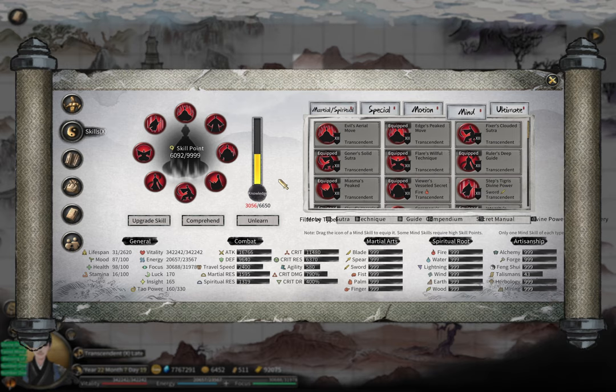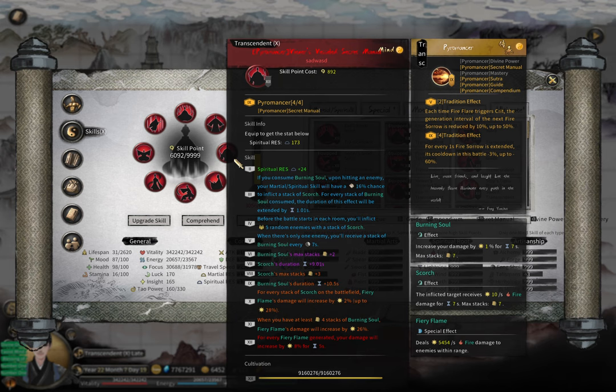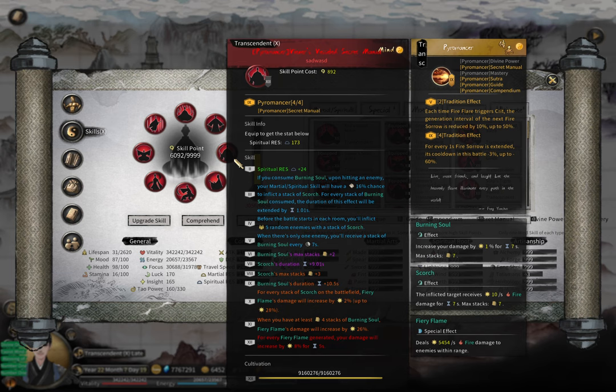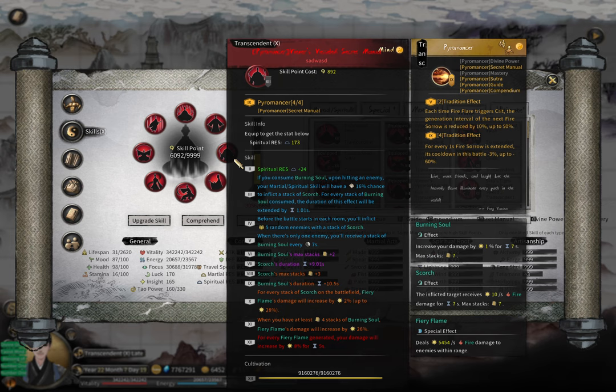The secret menu — basically the spiritual resistance menu — but for each different element you have different special effects, and those special effects are more powerful compared to spiritual resistance. With the fire secret menu, you need to look for this one sub-skill shown at the very end, the 12th one, highlighted in red: for every fairy flame generated, your damage will be increased by 8% for 5 seconds.